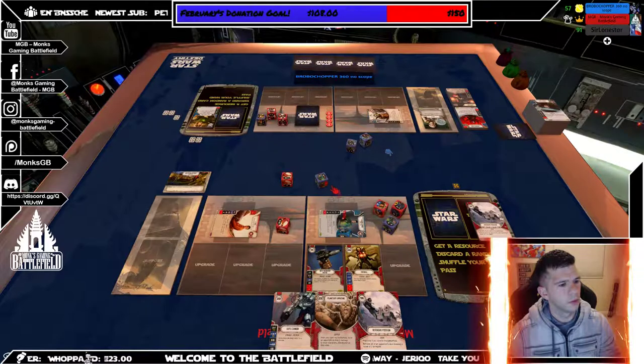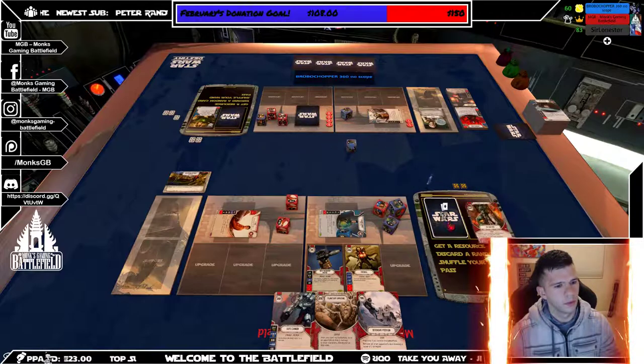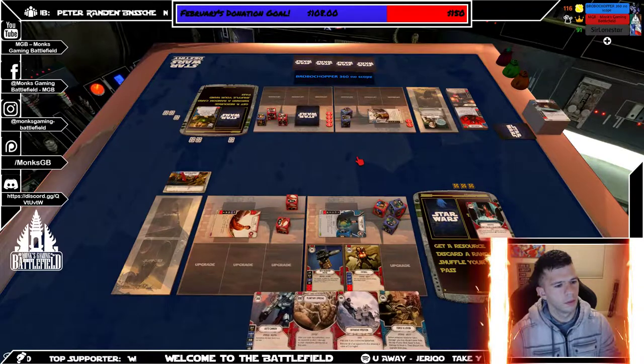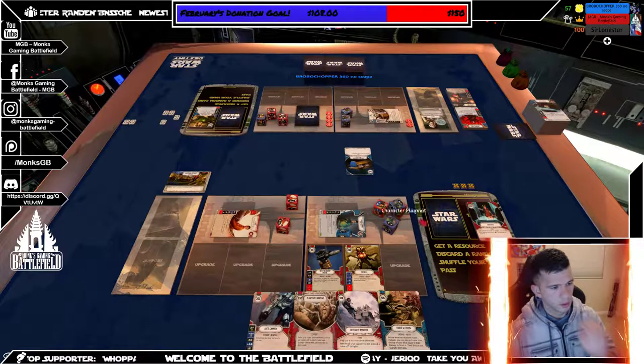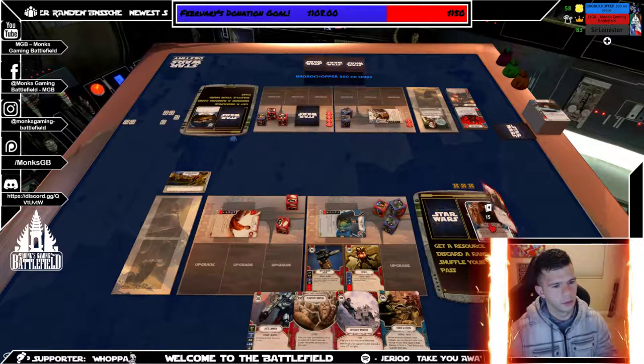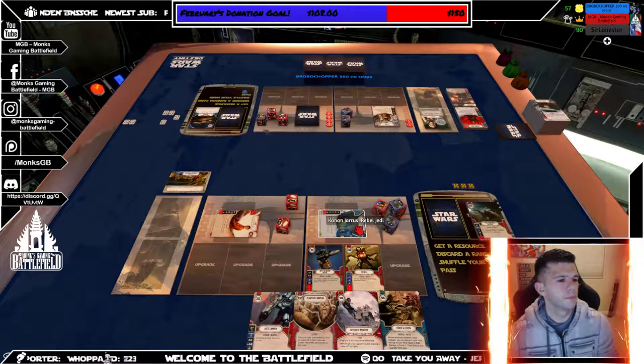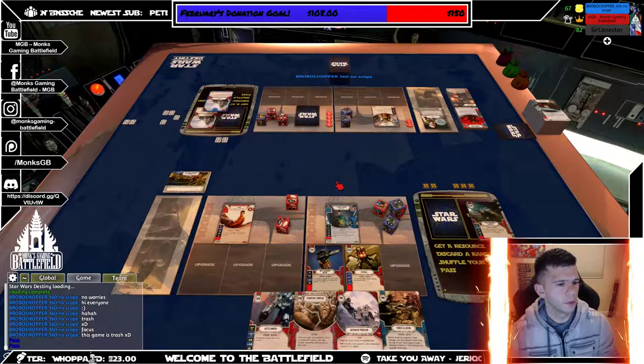I'm going to do this and get a resource. Hit it. Okay, I kind of want to do this but I'm going to just claim. Have 10, he has 20. I'm going to pay 3, get rid of 4 — 1, 2, 3, 4. Okay, I'm going to get two more.